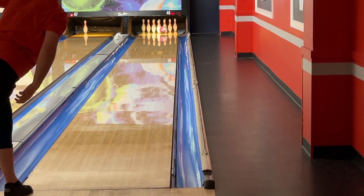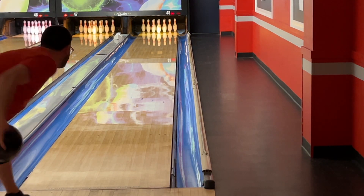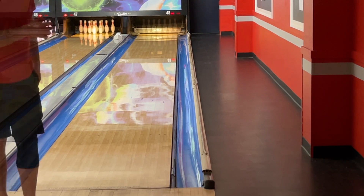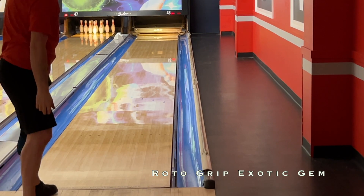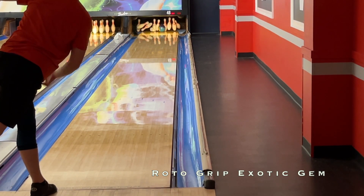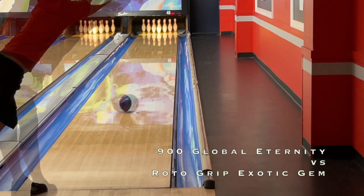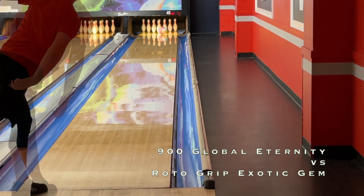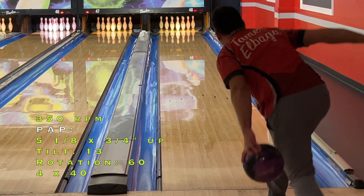The Eternity fits in the mid-defined category for Tyler and the rest of us. So does the Exotic Gem, which we happen to have with us — also a big pearl asymmetric — but you can clearly see the micro tracks and different core create a pretty different shape on lane. The Exotic Gem is definitely earlier and rollier, less of that skid-flip look. For Tyler it had a little less board coverage but a rounder look that is probably a little easier for him to manage if he were to choose between the two.